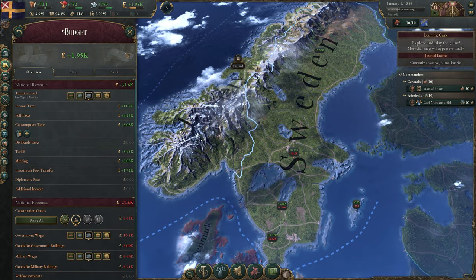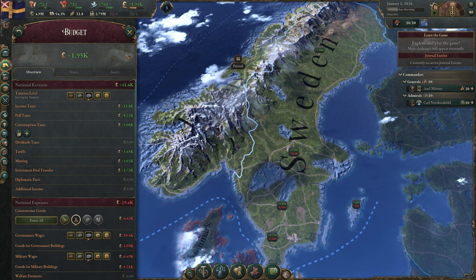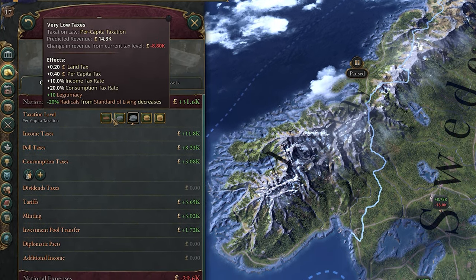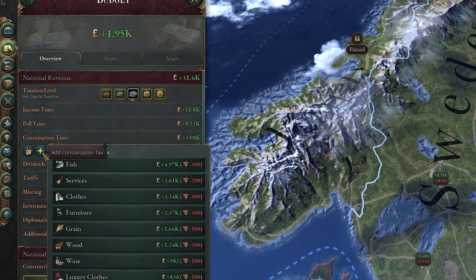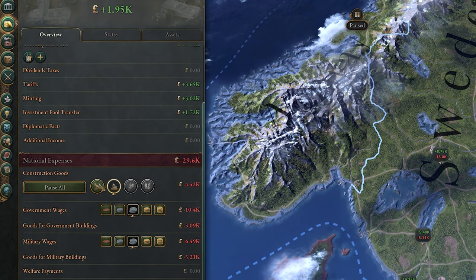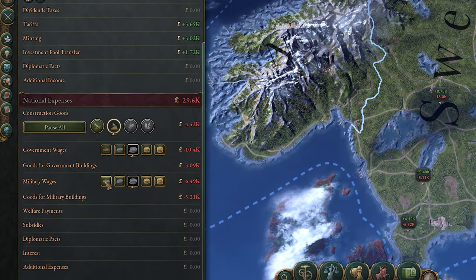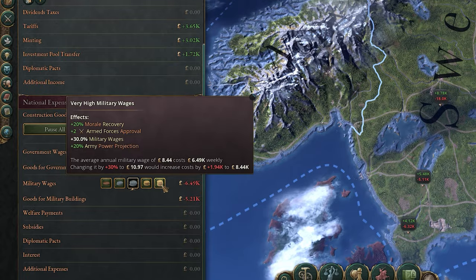The Budget tab does exactly what it says on the tin and shows you every tiny bit of income and expenditure. From here, you can set the tax level for your population, set consumption tax on certain goods, manage your construction services, and set the wages for your government and military employees. Each of these actions has a slew of effects that will impact your entire country, so be careful before you make any changes.